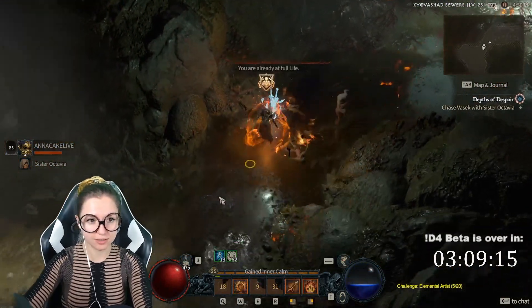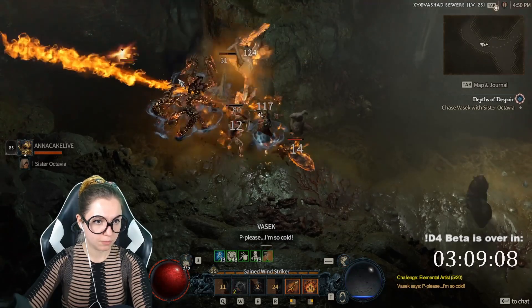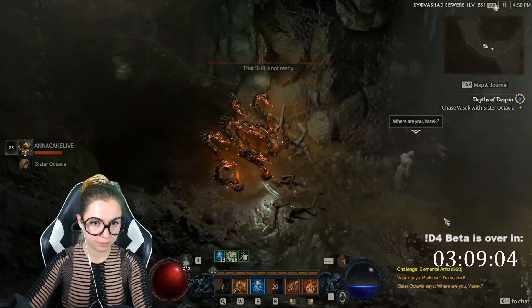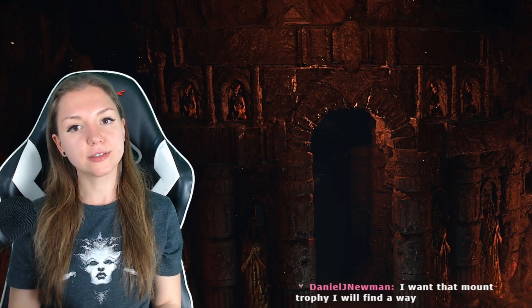The Sorceress can specialize in three different elements: fire, cold, and lightning. You can just put points into all the fire skills, or all the cold skills, and you'll have a ready build — or you can mix them however you want. Other characters don't have such a clear path, which can be a little confusing. Besides that, the Sorceress is a classic ranged character with a bunch of shields, so you'll survive quite easily and deal enormous damage.